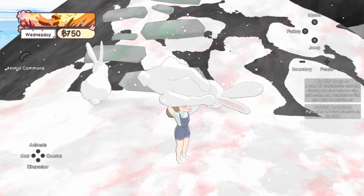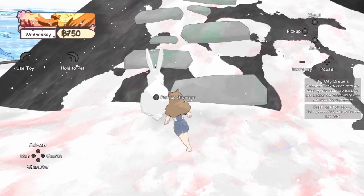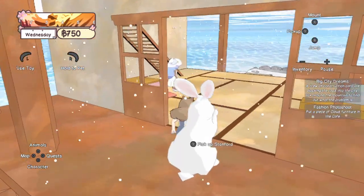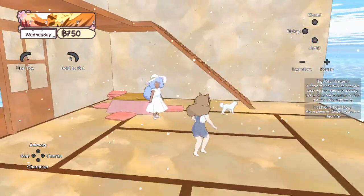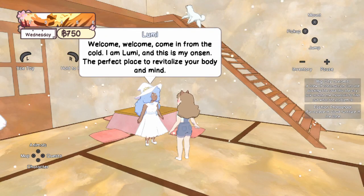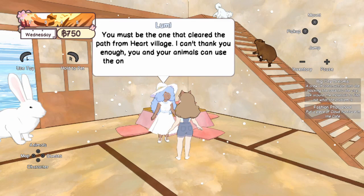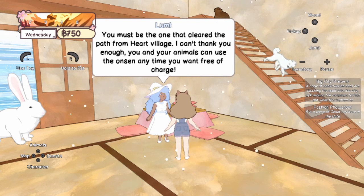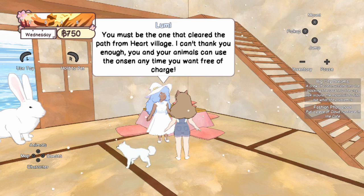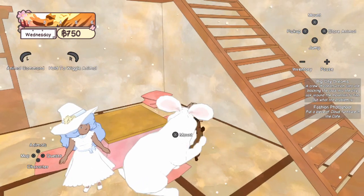My cafe is full — I'll have to go back and sort out the animals and pick my favourites. Come on Stanford, let's go! This area is so pretty. It's Lumi and her honsen — the perfect place to revitalise your body and mind. She thanks me for clearing the path from Heart Village. And oh my goodness — is that a capybara in the background?! Capy the capybara!